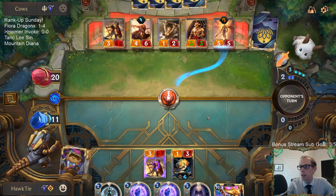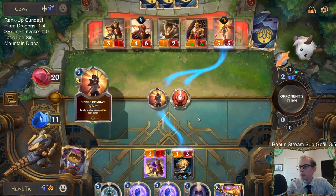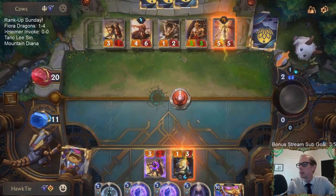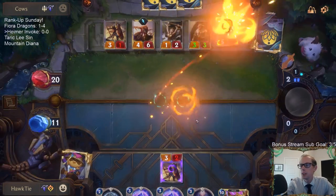Turn 8 next turn, so we'll have Heimerdinger with Bastion backup. I can back that with Pale Cascade, or I can Thermogenic Beam the 3-1. We're going to keep the Thermogenic Beam in hand. Well, that's a really bad card for me to see — that Warrior. GGs.